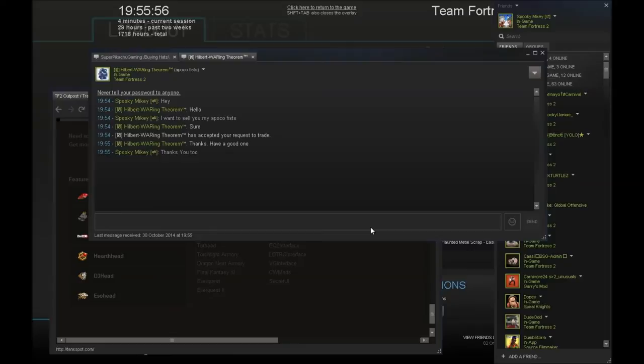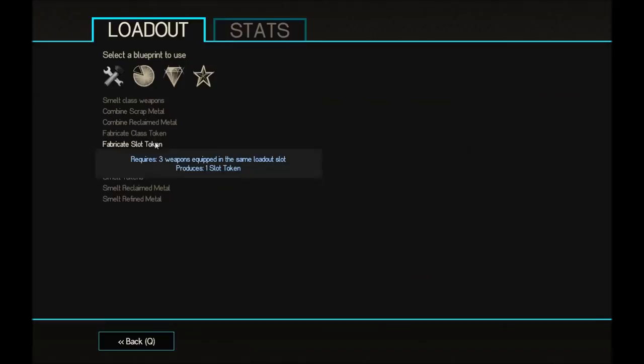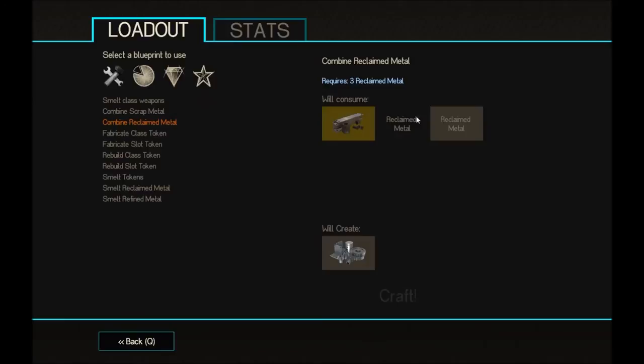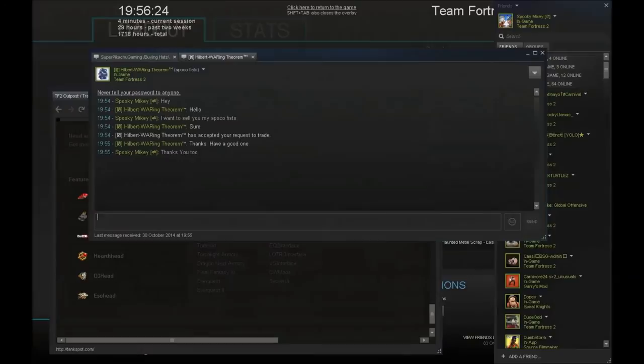The thing is, because the Halloween update is live right now, people are unboxing new unusuals — so they'll be offering those on your stuff instead of what you really want, because everybody's worried about what the prices are going to be. I would unbox them but I don't really want to waste a key to probably get something worth like a ref later down the line.